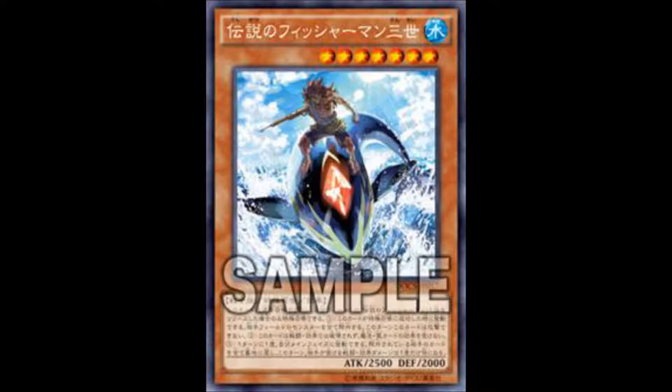Legendary Fisherman 3 is a Water Warrior monster, Level 7, with 2500 ATK and 2000 DEF. It cannot be normal summoned or set and must be special summoned from the hand by tributing one Legendary Fisherman you control, and it cannot be special summoned in any other way. When this card is special summoned, you can banish all monsters your opponent controls, but this card cannot attack during this turn.